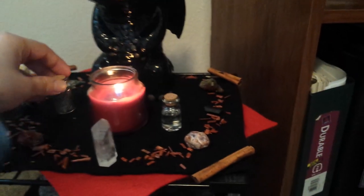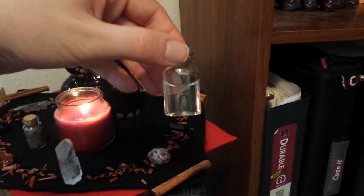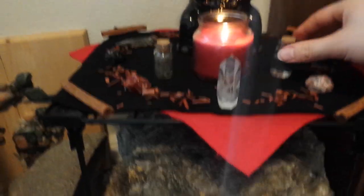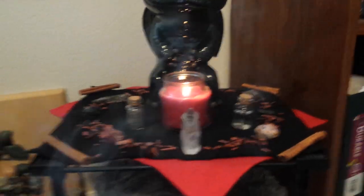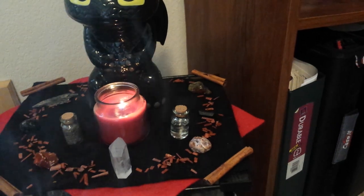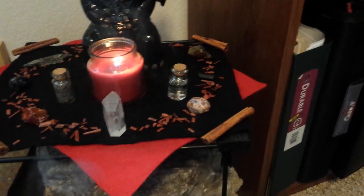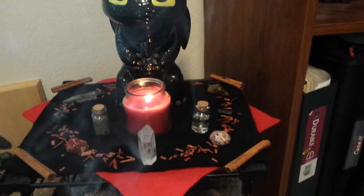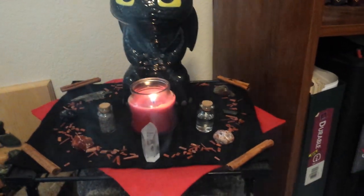I have black sea salt here to help get rid of and banish negative energies. I have storm water here — that was the first storm water that I collected this spring a couple days ago — and storm energy is extremely protective to me. Starting around here as far as herbs go and spices: I have cinnamon sticks for protection, and then red sandalwood for magic and for ridding negative energies. I actually had Hawthorne picked out and they said, nope, we want red sandalwood. And it actually ended up working out beautifully because all the colors came together.